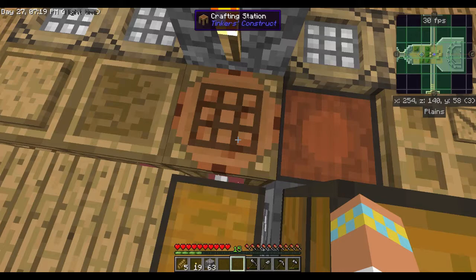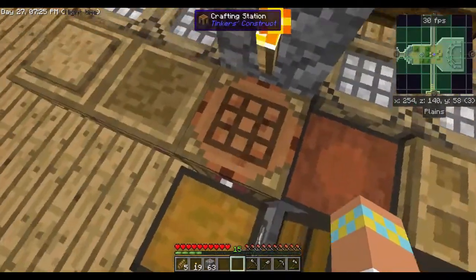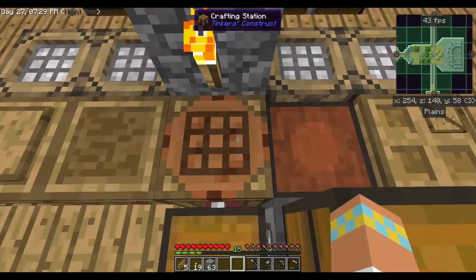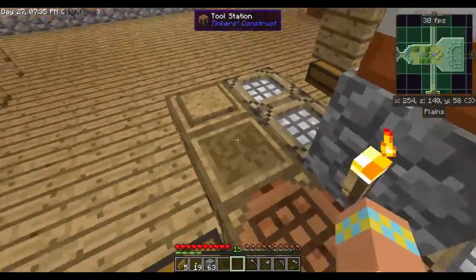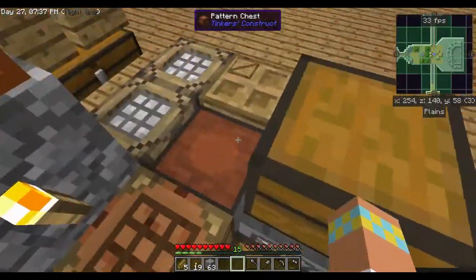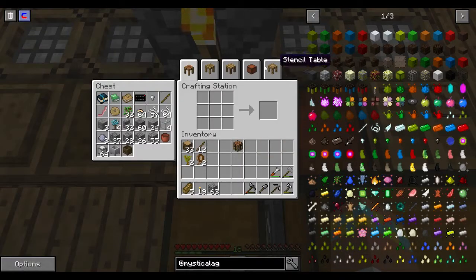I was watching some YouTube videos about Tinker's Construct, and a new feature: if you put all of the different crafting tables next to each other like that, when you click on one of them you get this nice little tab interface up here where you can just select through all of them, which is pretty awesome.